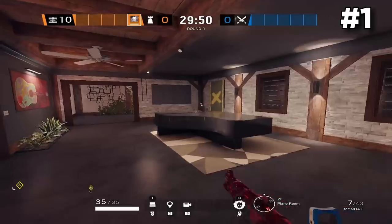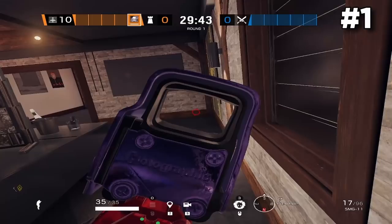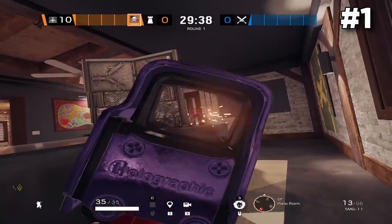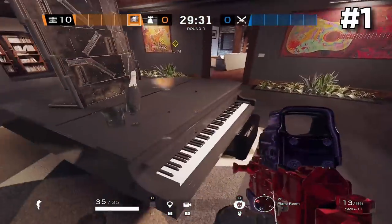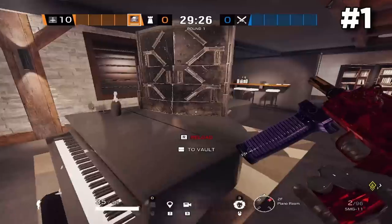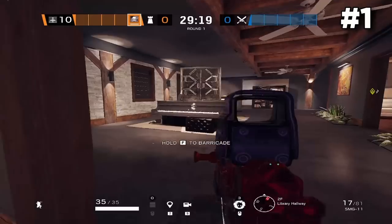Starting off with tip number one: if you guys are defending the Master and Office objective, make sure you bring a shield up and place it on top of the piano. You can very easily contest the piano double door, and put a couple ADS in front of it to help cover from explosives. You can also use the shield as cover while you contest the canine door or anybody running into office from the office breach. One downside is you can get wallbanged through the piano if you shoot right above the keyboard, but it is still a very strong spot.